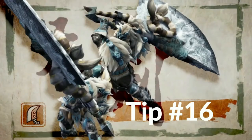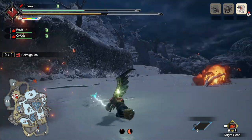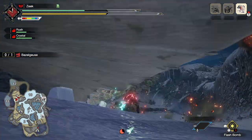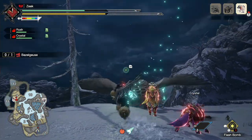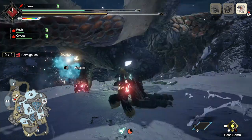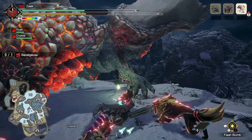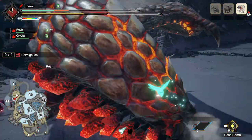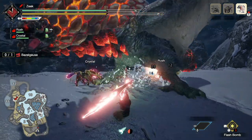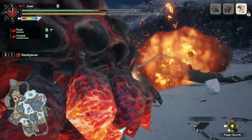Greatsword tip number sixteen: put away your weapon and move. Don't be the player that always has the greatsword out lumbering around trying to close the gap at a snail's pace. Even though Monster Hunter Rise has added so much mobility to the greatsword, when you have the weapon out you still move like a turtle. There are going to be many times where the monster is in a weird position or very far away — you have to put away the weapon. Reset the fight like the last tip says, get back into optimal position, then go back on the offensive.